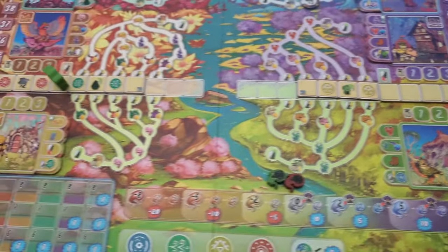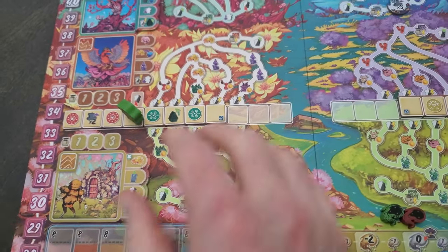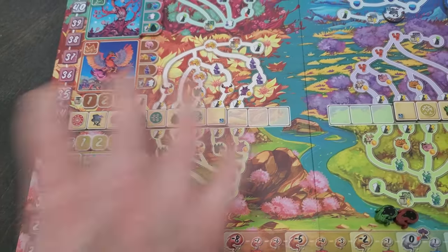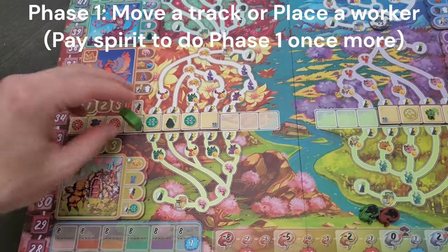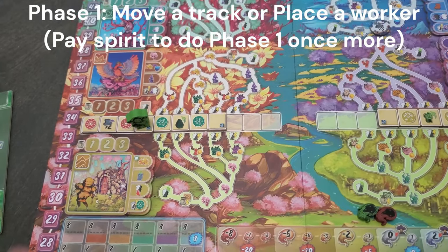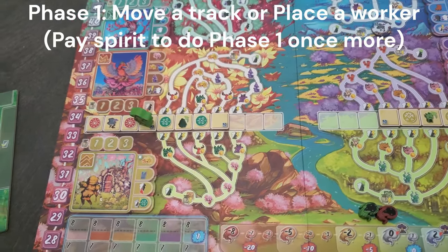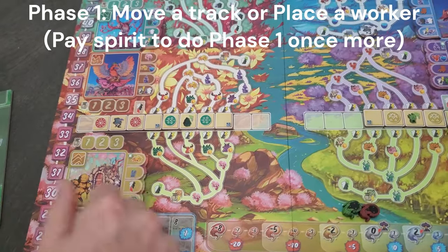Depending on which track I place them on, there are many different trails I can go off on. There are eight of them to be exact — four pilgrimage tracks, and a north trail and a south trail in each one. If I were to place him here in the first part of my turn, he doesn't move at all. I can either place him on one of these tracks to move later in the turn, or I could just straight up move the track.